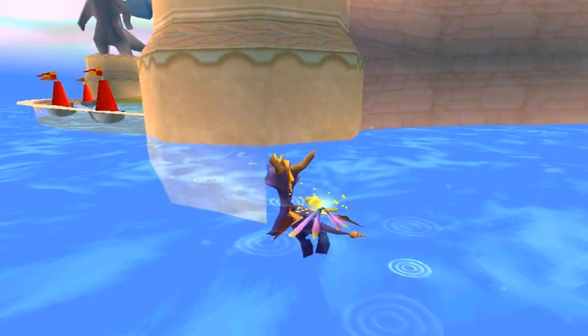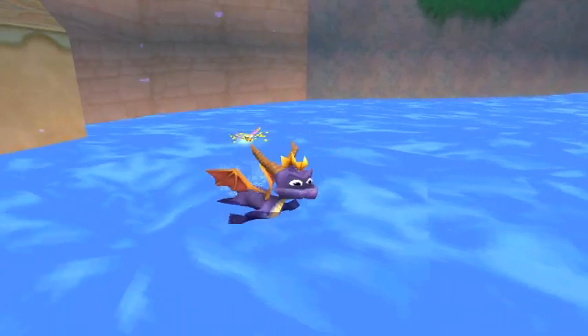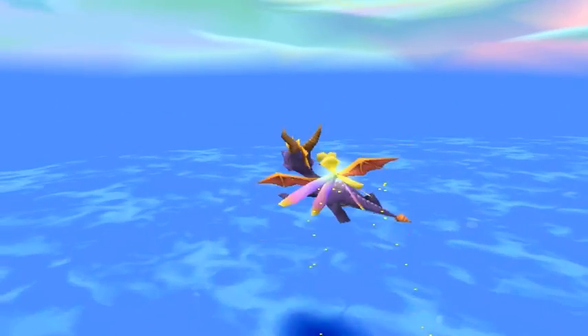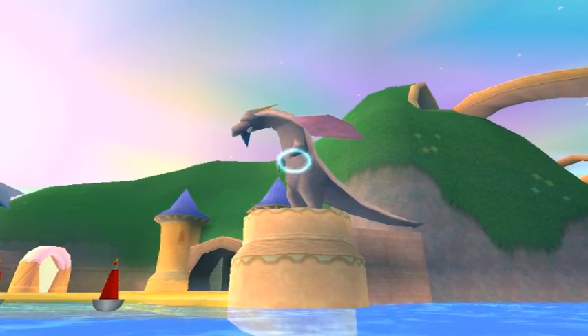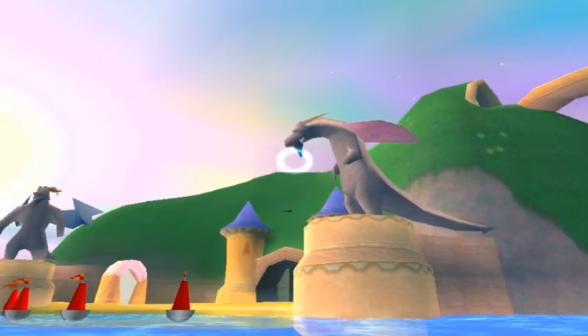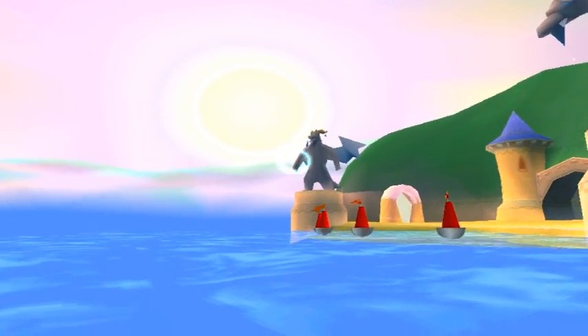Can you believe what I just did there? I double jumped over the wall and landed here. You can see this here — this is some water. That's Dragon Shores. That's a Spyro 1 guy. Look, it's a Dreamweaver guy — I think it's a second world guy, as you can see.